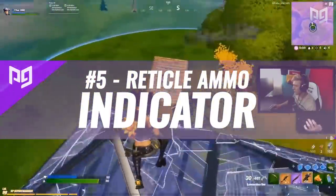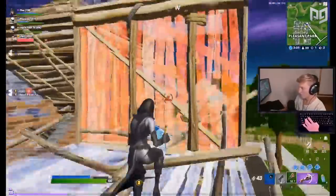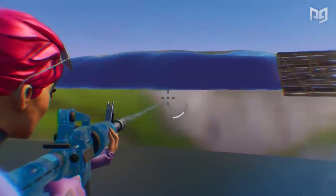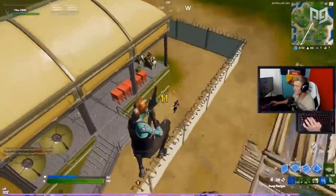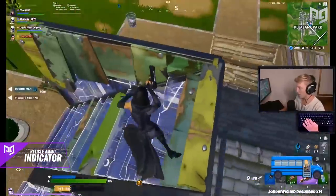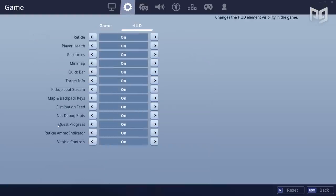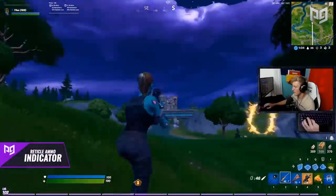The reticle ammo indicator was added in the V11.20 update as a new feature to easily see how much ammo you have remaining in your clip. This is a controversial setting — the main issue people have with it is that it takes up a decent amount of area around the reticle and might cover something important. However, it could be a super helpful setting if you don't like looking at the bottom of your screen for your ammo count. You can see the indicator gets smaller and smaller as you shoot so you can easily see how much ammo is left. To toggle it, head into a game, go to your gear icon, then the HUD menu, and second from the bottom will be the reticle ammo indicator — tick it on or off based on your preference.